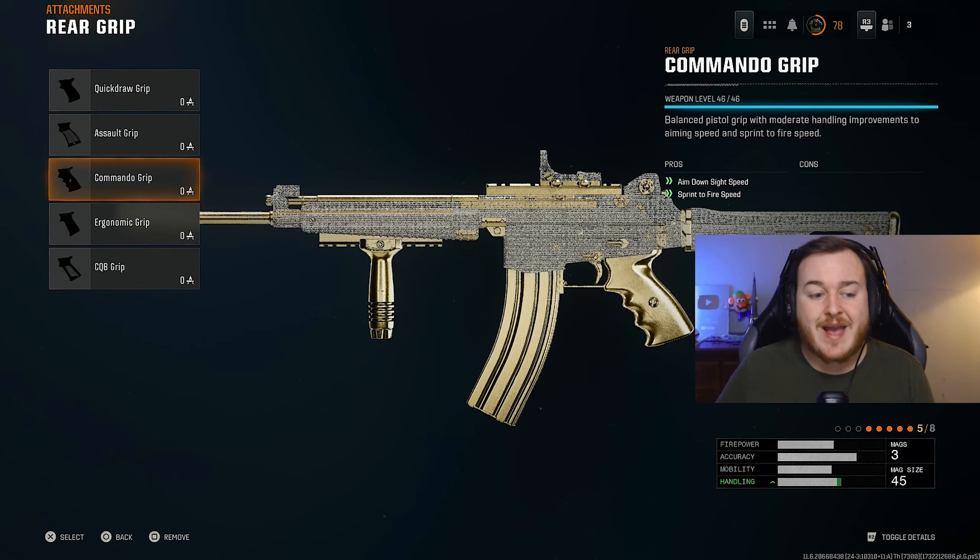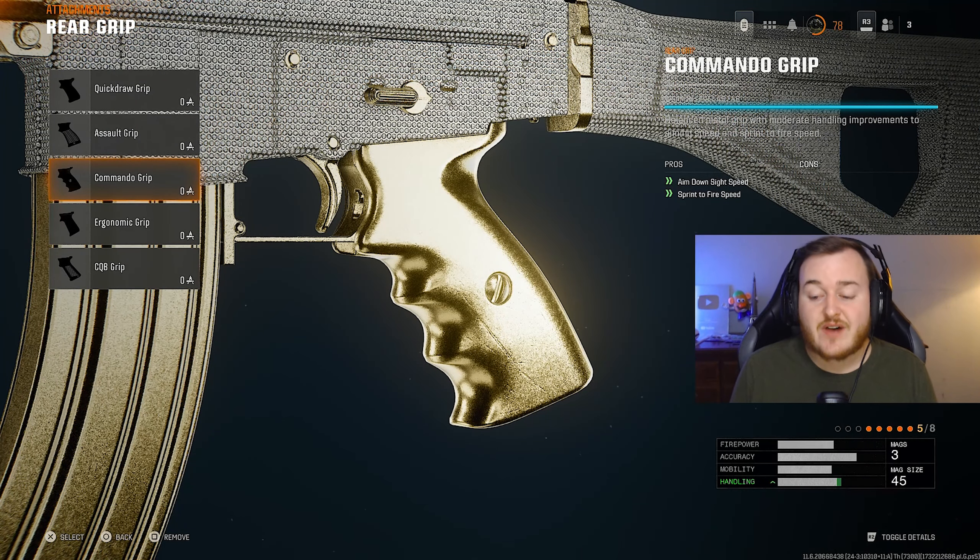For the rear grip, we're adding on the Commando Grip, which gives us aim down sights speed and sprint-to-fire speed. The sprint-to-fire speed in this game isn't the best on a lot of weapons — some machine guns are okay, but assault rifles really need it increased. Adding the Commando Grip makes it easier to shoot faster off a sprint and also gets us a faster ADS speed, so we can be aggressive up close and personal. Especially with Rapid Fire, we want that aggressive play style, so the Commando Grip is a great important attachment for this class.